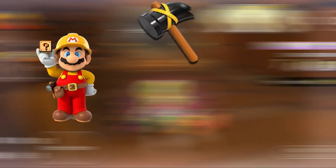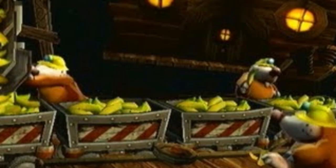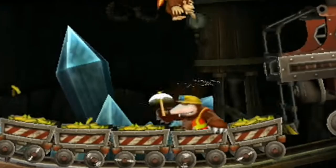Next up is the Hammer. High-end drivers with this item include Builder Mario, Builder Luigi, and Captain Toad. Builder Mario and Builder Luigi because hammers are the most common tools for construction or renovation work. And Captain Toad because his outfit can possibly resemble a miner's outfit, and hammers can break rock when mining.